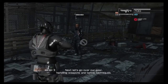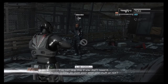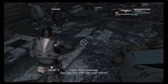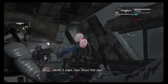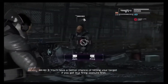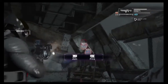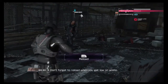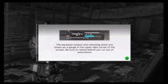Next, let's go over our gear — handling weapons and battle techniques. That was a lot of reading. So you want to go over your gear and stuff or not? No. Okay, let's do this. Alright, first shooting. Dan, you see that sign over there? I shot that sign. The equipped weapon and remaining ammo are shown as a gauge in the upper right corner of the screen. Be sure to reload before you run out of ammo.